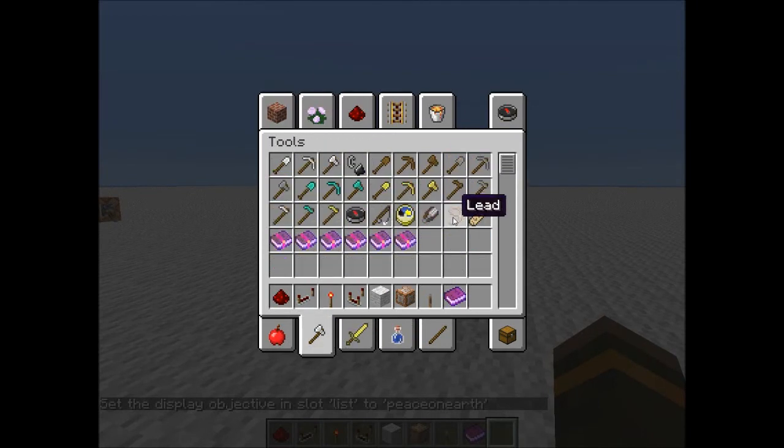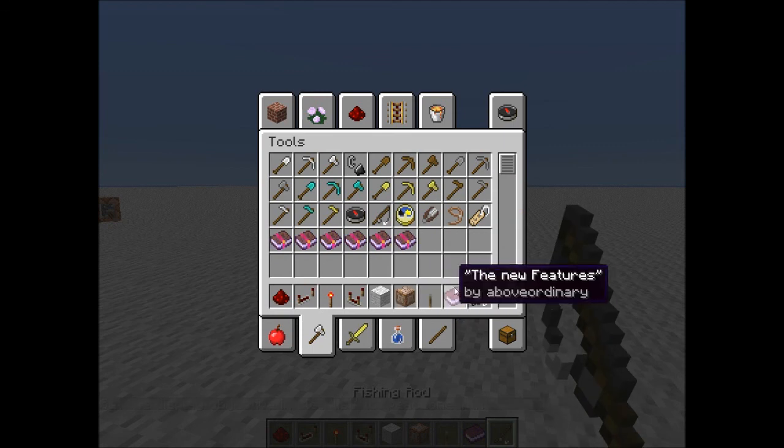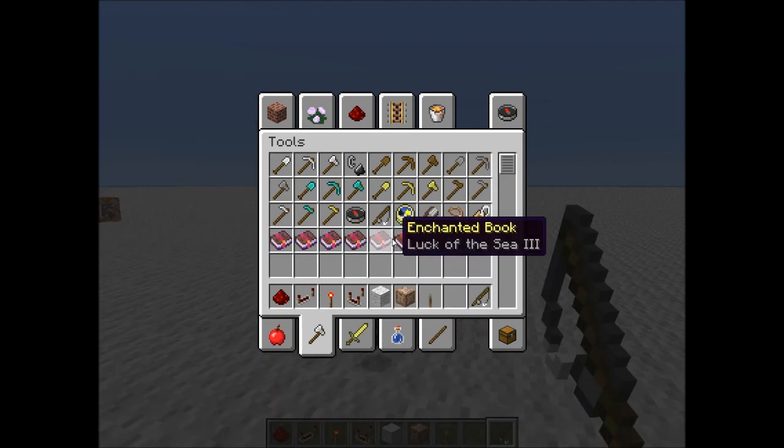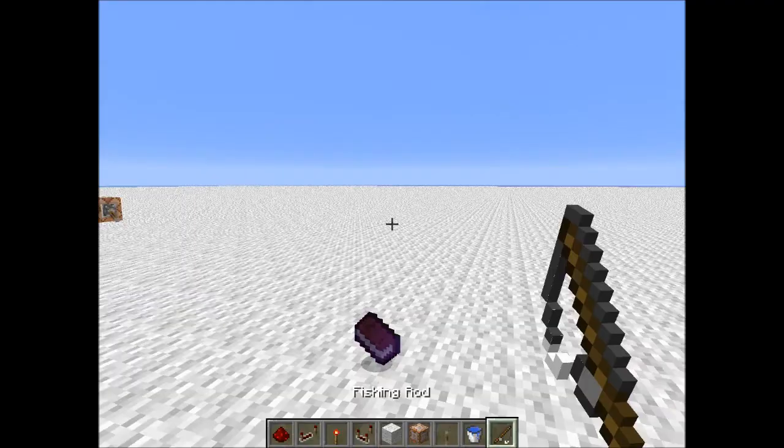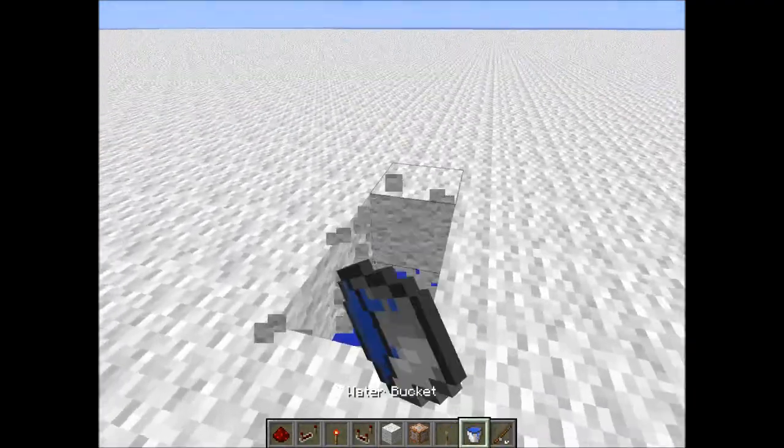Now it shows how many fish I've caught. I'll build a little pond here to demonstrate. Fishing rods also got new enchantments — Lure III and Luck of the Sea — which is really cool.